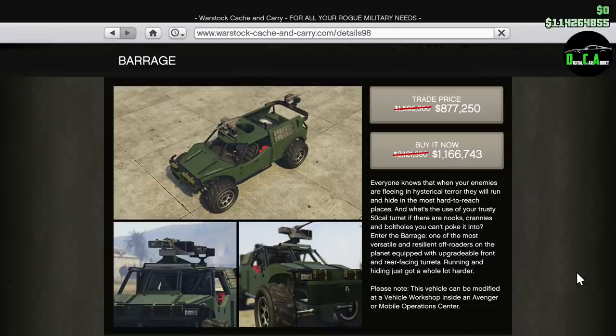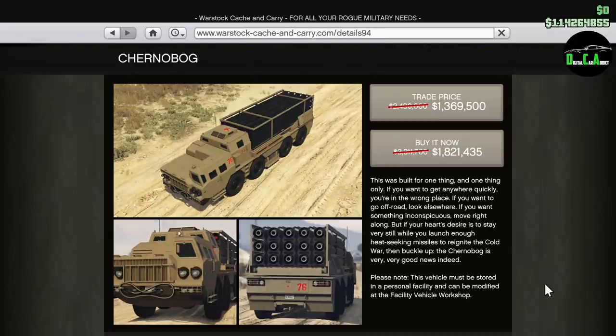We have 35% off the Chernobog, which has the best missiles in the game for taking down jets. However, it's a very large vehicle and needs two people to operate efficiently. Solo, it takes about a minute to bring the jacks down, get out, get into the turret station, then hold right on the D-pad to raise the missile platform. Also note that two explosive sniper shots or one homing missile from an Oppressor Mk II will destroy it — it's bigger than a school bus so it's hard to hide.